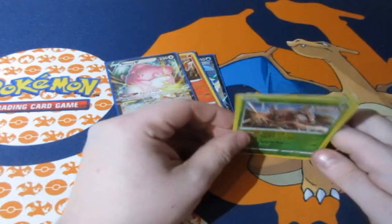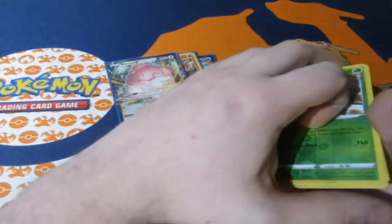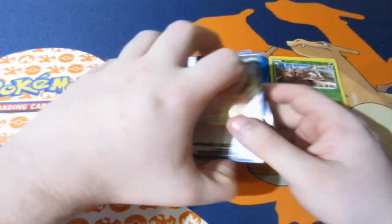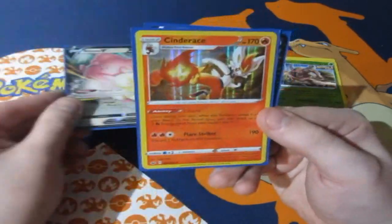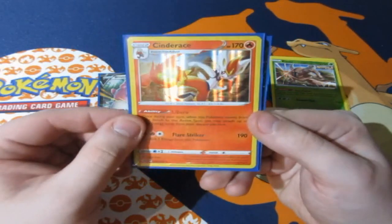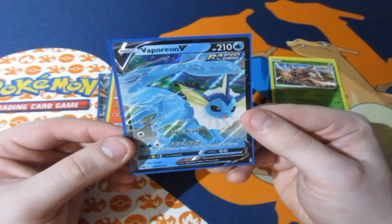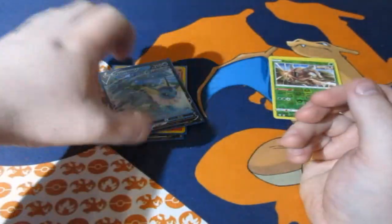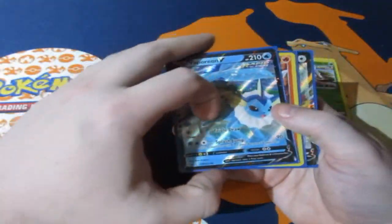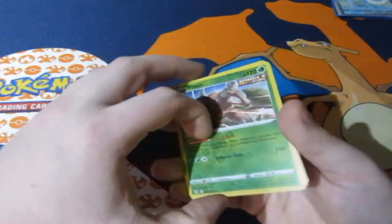So here are the reverse foils of today — no reverse foil rares, which I do not mind. And here are the foils of the day. We got ourselves our two-pointer, Blissey V. One point for Cinderace, foil rare. And our promo of the day — Vaporeon V. That is a beautiful four points for Vaporeon. Vaporeon is in the lead!